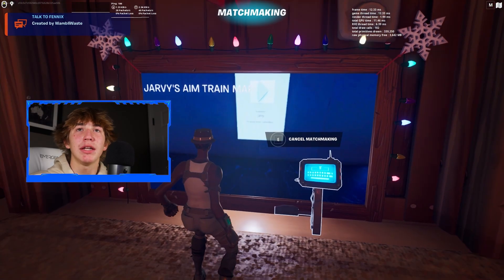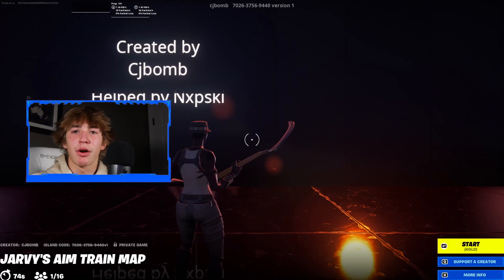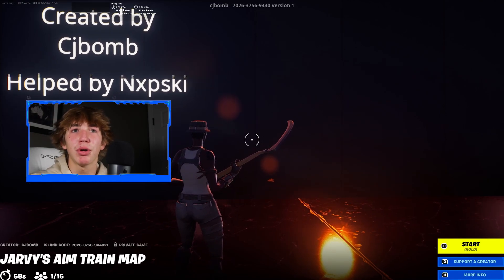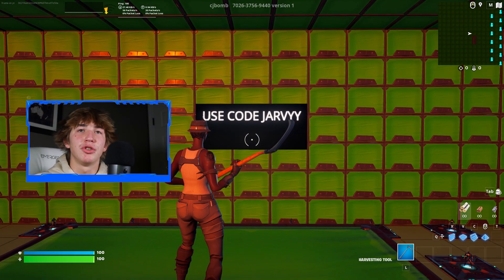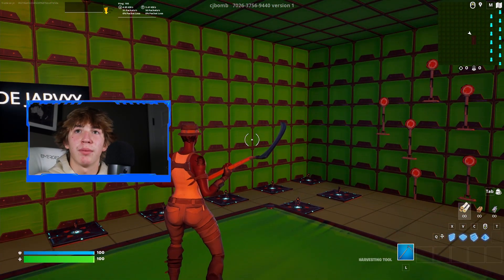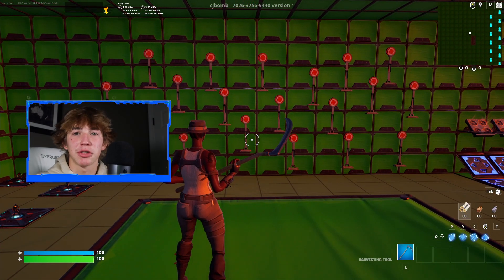Once you've held down E, it should say Matchmaking at the top of your screen, meaning we're loading into the Creative Map. Now that the map has launched, it takes around 80 seconds for it to auto-start. However, if you want to speed things up, open your menu, go to the second tab down, and press Start Game. Once you're inside, you should be in a full green room, and this is where the glitch actually begins.